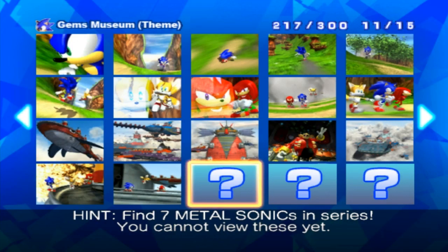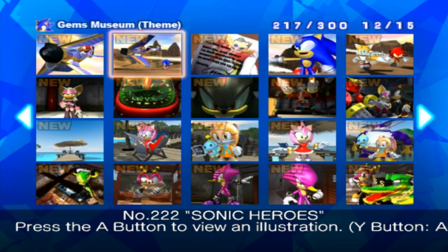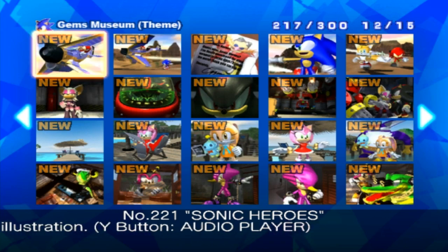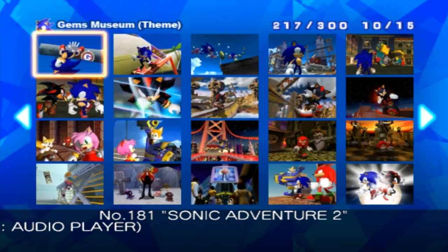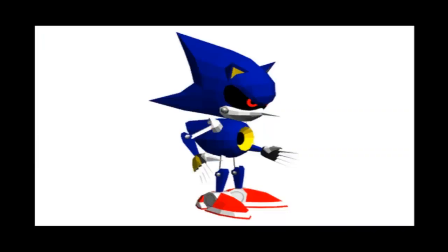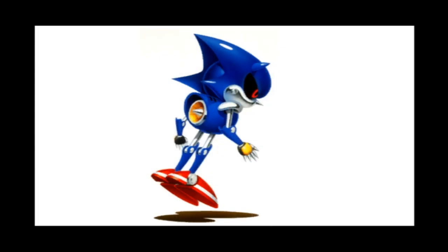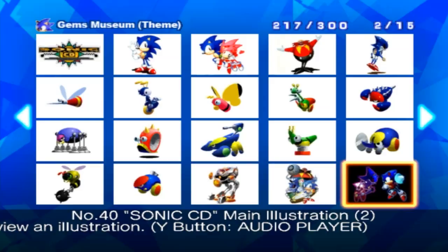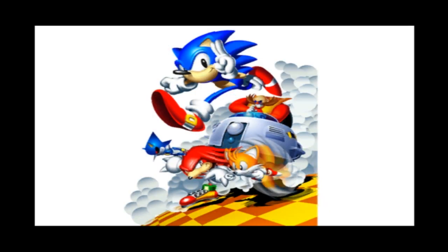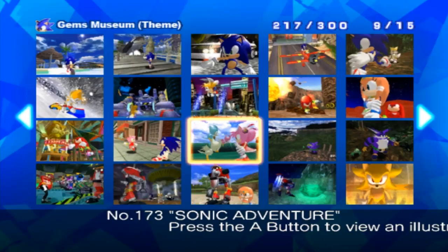Now we've got 'find seven Metal Sonics in the series' and 'find eight Sega logos' — so in theory I just need to look at all of them and these will unlock. Let's go back to the beginning — I've got a handy guide for this, so not that I really need it. At 25, 39, 40... I quite like this, it's like Where's Wally. So we're cheating — that's to save ourselves time. We would probably be here a long time if we didn't. There it is!